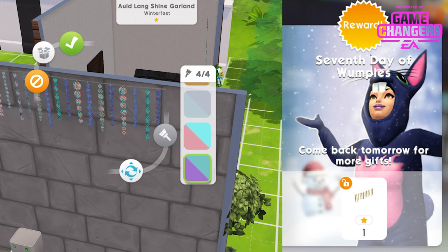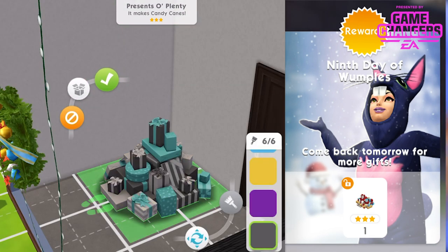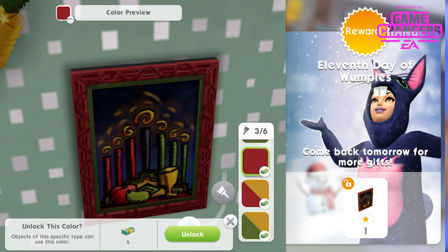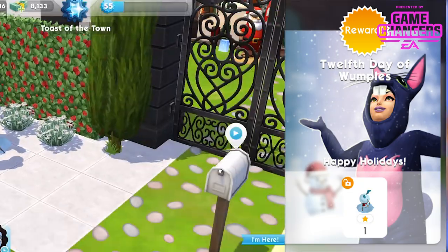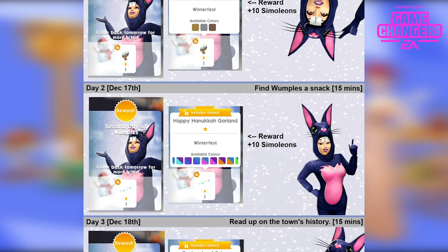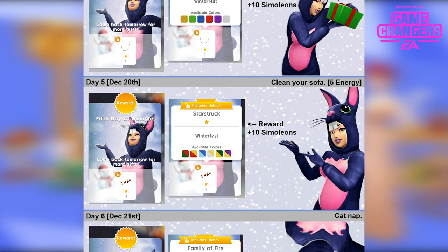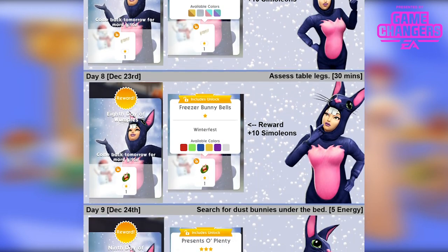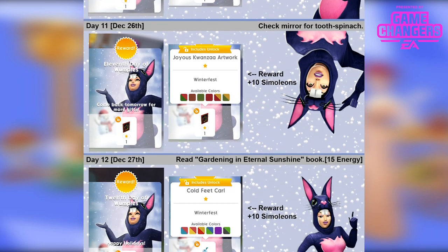This works a little differently to the normal Wumples — and don't worry, those are still there too. This Wumples is basically one small task each day for 12 days. I've got a blog post showing the exact tasks and rewards for each day, so check the link in the description. These are all old items you may have missed. You have to complete each task within that day — it doesn't roll over, so make sure you do it on the specific day. The 12 Days of Wumples starts December 16th at 10am and runs for 12 days.